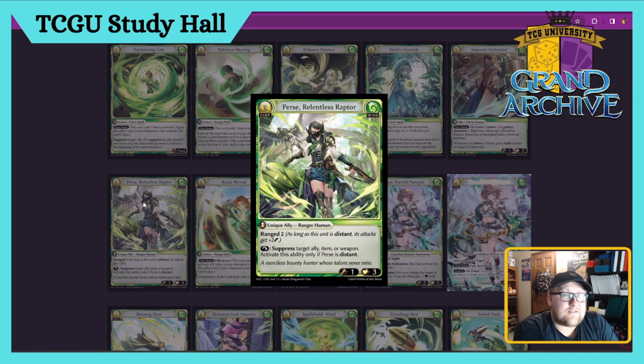Purse Relentless Raptor — three cost Ranger Human Unique Ally. Range two, and then tap: suppress target ally, item, or weapon. Activate this ability only if Purse is Distant. This says if you can make this Distant during your opponent's turn, it can suppress weapons so they can't hit you, or get rid of items that are holding you back. Really really good card. I think it'll depend on the style of deck — I think it's like a three, but has the potential to be a four or five.